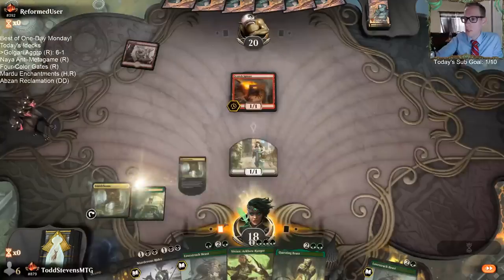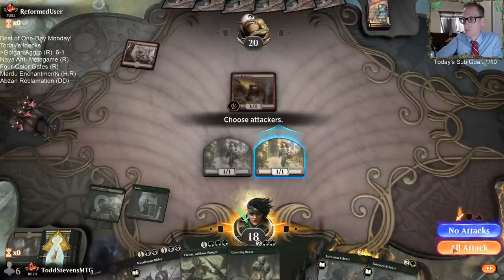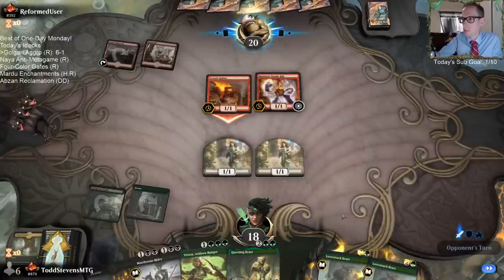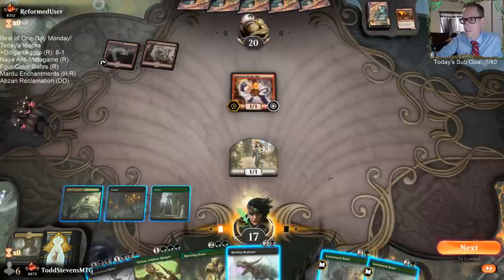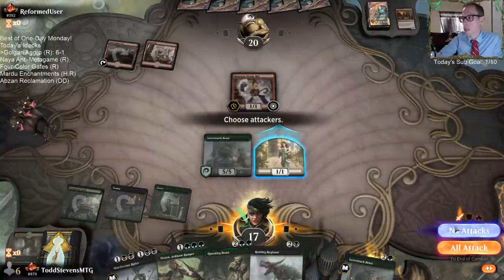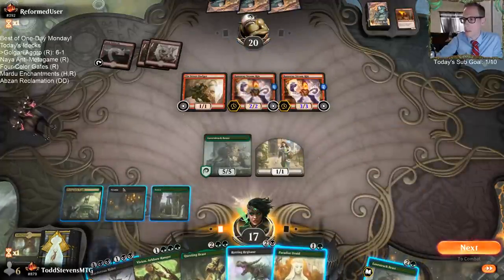Oh, we get vengeance on Mono Red — that defeated us before. I'm not expecting them to be able to play three spells this next turn, but you never know. I'm probably going to have to just Murderous Rider this thing the next turn anyway. So it's either Murderous Rider it now or Murderous Rider it afterwards. I think we might as well get the 5-5 in play first.